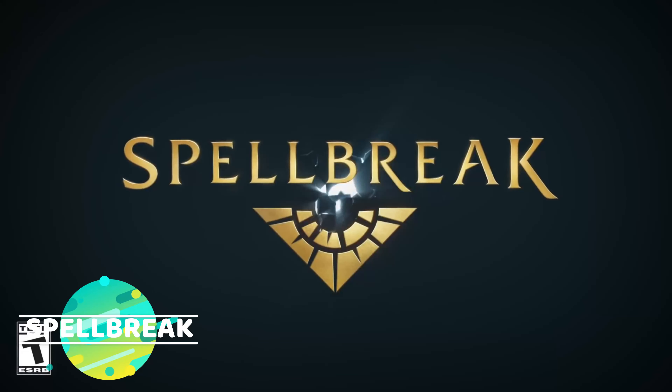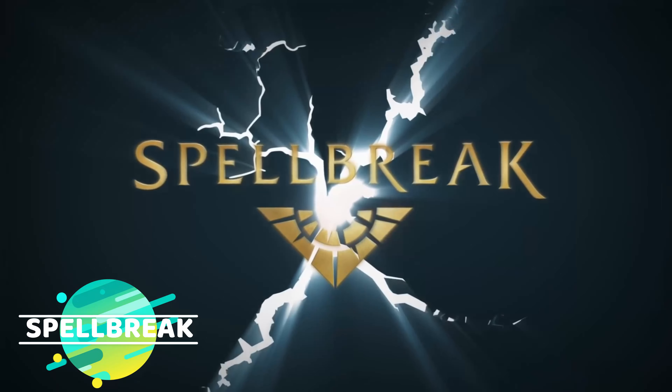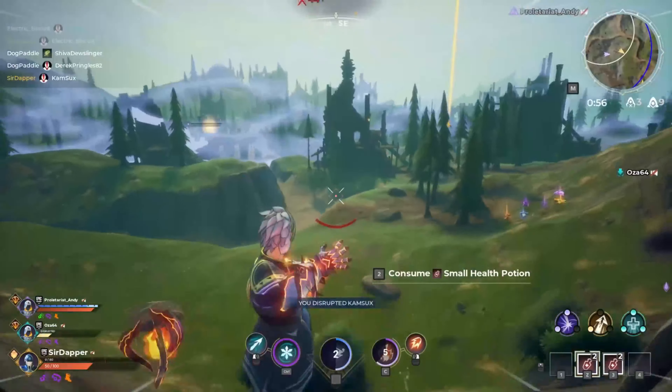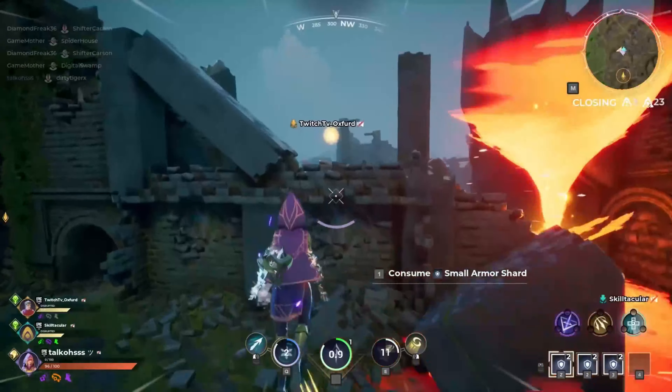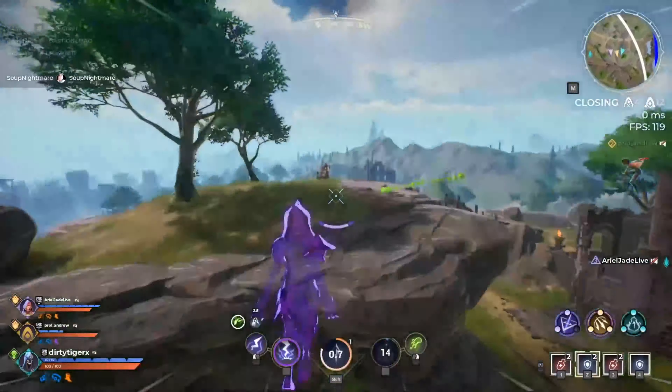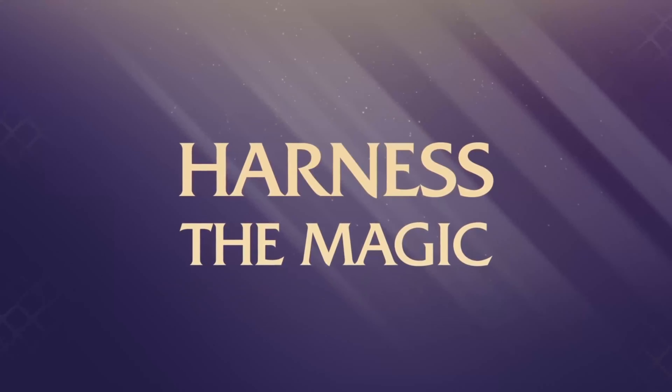The first game I want to showcase is Spellbreak. This is a multiplayer action spell-casting game where you unleash your inner battle mage, master elemental magic to fit your play style, and cast powerful spell combinations to dominate other players. This is a battle royale game — think Dragon Ball Z meets Fortnite. This game is incredible, and you can play it for free on GeForce Now right now.